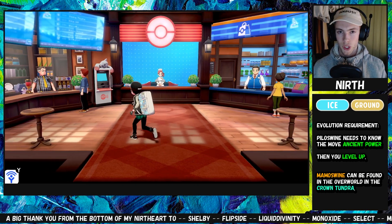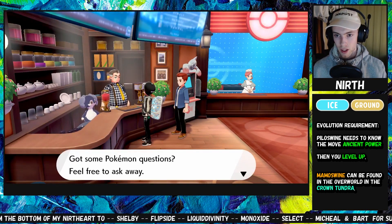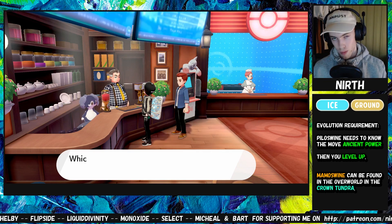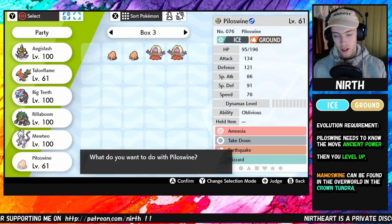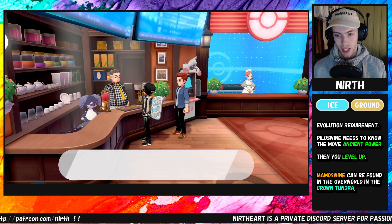You will have to go to any Pokémon Center and head over to this guy to remember a move. Choose your Piloswine and scroll down to Ancient Power.